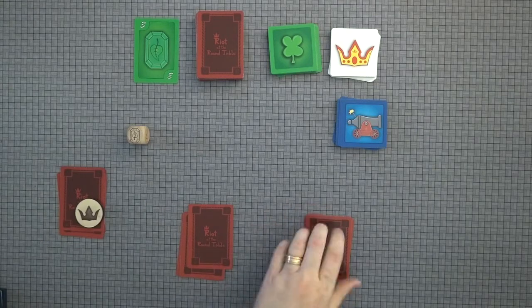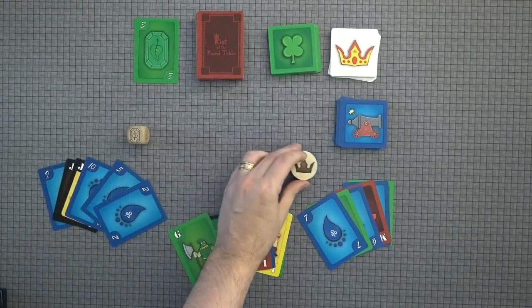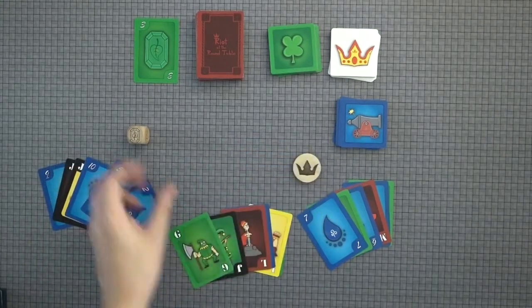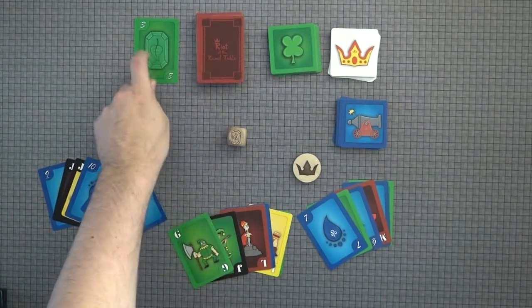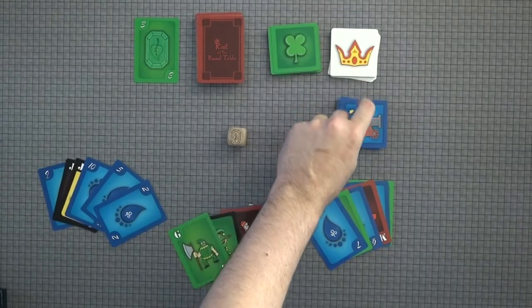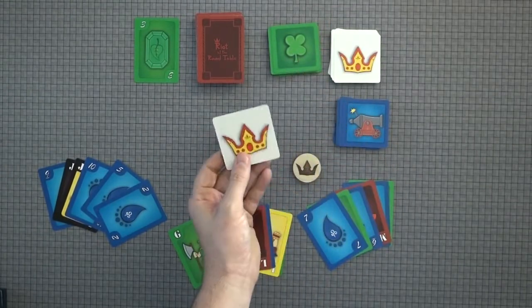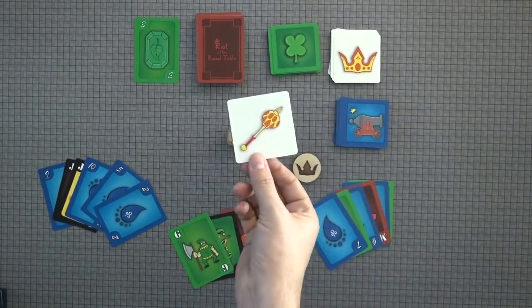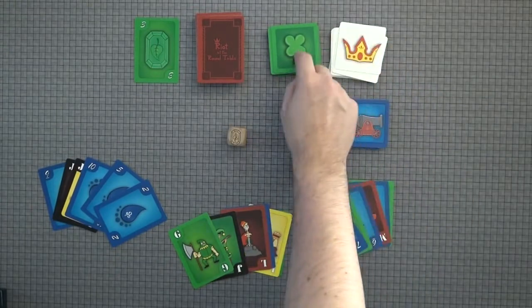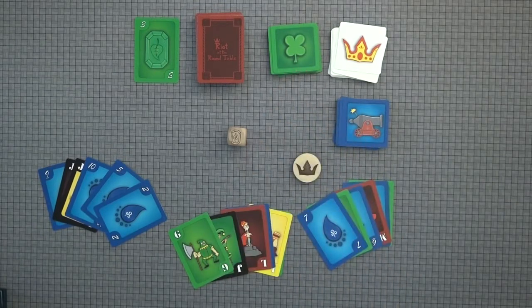You'll see I have three decks of cards out, representing three different players. We have the active defender token, and this is the Trump suit die. You have your rest of your cards, your discard pile, your clover cards, your cannon cards, and your crown and scepter cards. In order to win the game, you have to be the first person to get three crowns. Two scepters equals a crown, two clovers equals a scepter, and two cannons equals a clover.